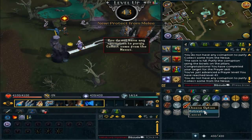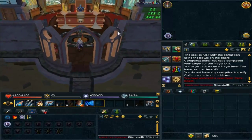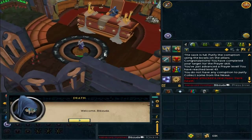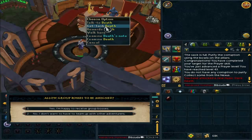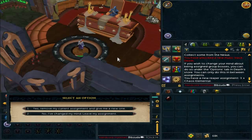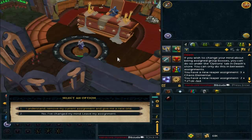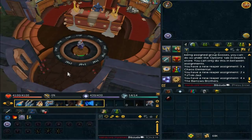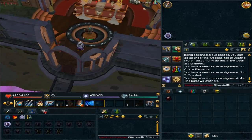Eventually I managed to get level 43 prayer and I unlocked Protect from Melee, which is very nice, as well as all the other Protect prayers. Now I'm here at Death's Realm and I'm going to try and get myself a Soul Reaper task, hopefully something good. I said no to group bosses. He gives me Chaos Elementals — I really don't want to go in the Wilderness, so I skip that. He gives me two Jads, skip that, and he ends up giving me four Barrows Brothers, which I thought I could definitely do with my Batwing and Ivan Staff.